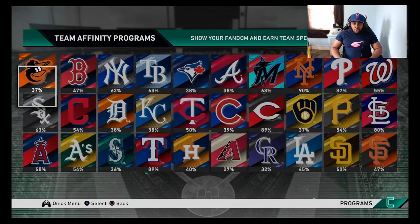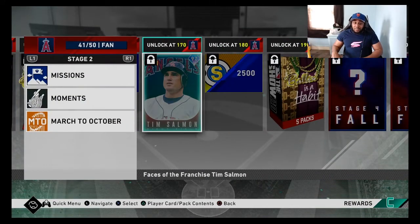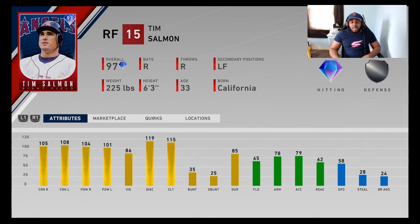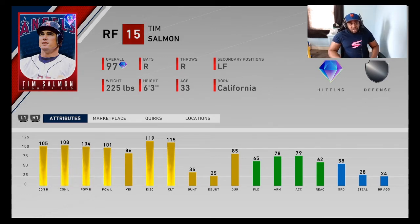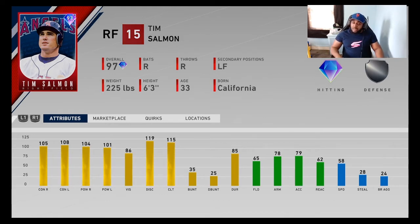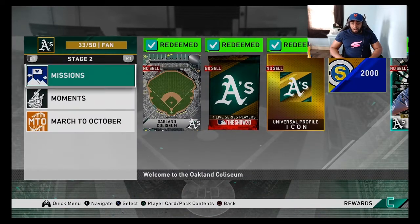Let's get to the West — Angels Stage 3 is new legend Tim Salmon. The bat plays, but it's not one of the better cards you can use. The fielding's bad and he can't play first base. He can be a bench bat — if you're an Angels fan you obviously want Tim Salmon, but he's not someone you should go after right away. I'm very close to getting him and will probably get him soon.